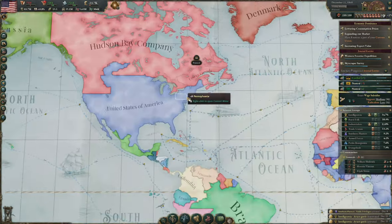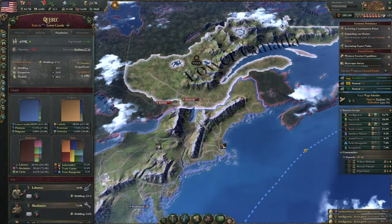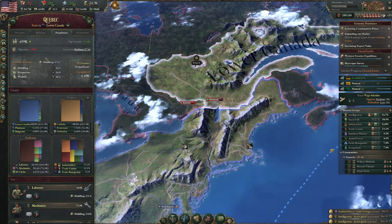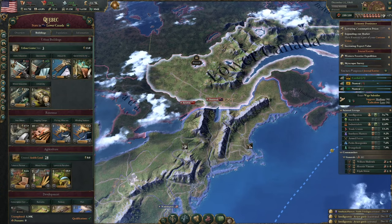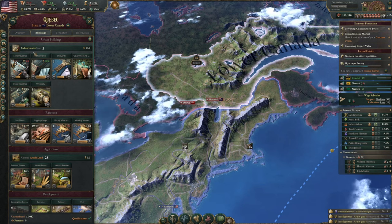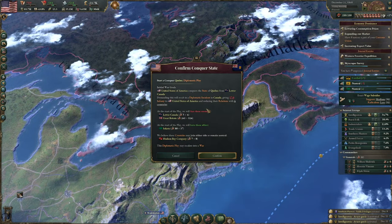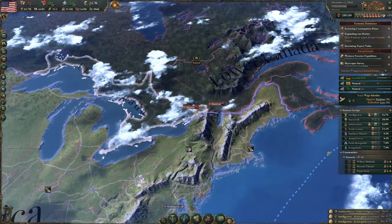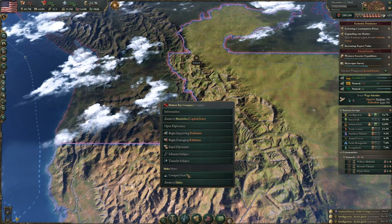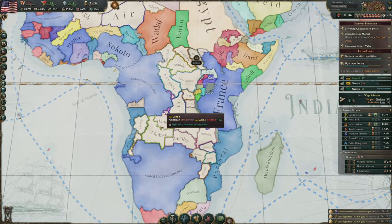Let's think about what we want to do now. How much population is here in Canada? 699,000, but everyone's employed. What sort of buildings they have here? Logging camps, iron mines, barracks port, glassworks, shipyards, motor industries, university. If I did this, Britain would definitely join. I do really want to take this away from Britain. I don't really want to face Britain again though — we've already fought them once so far. I just want to be an economic powerhouse.